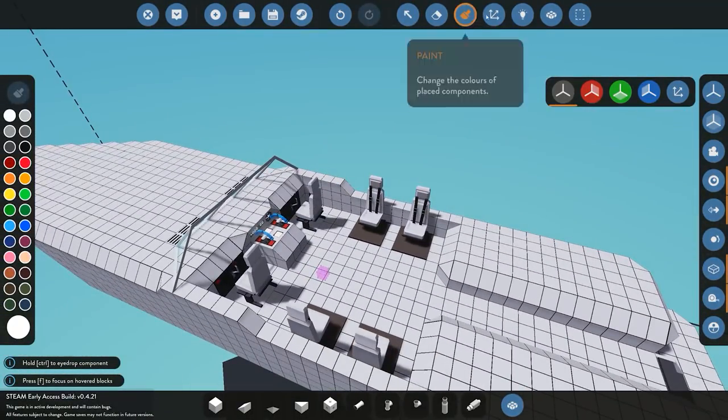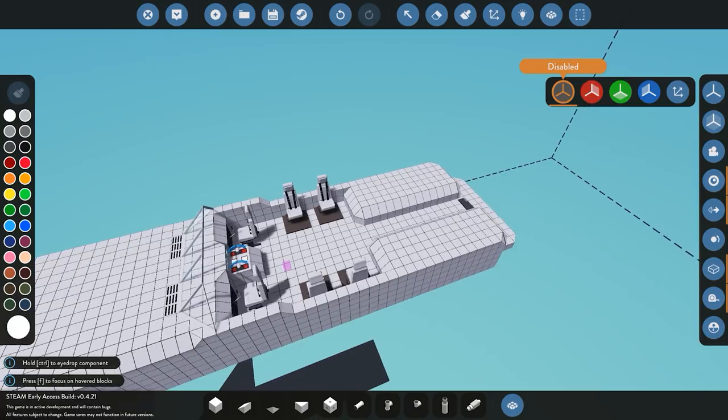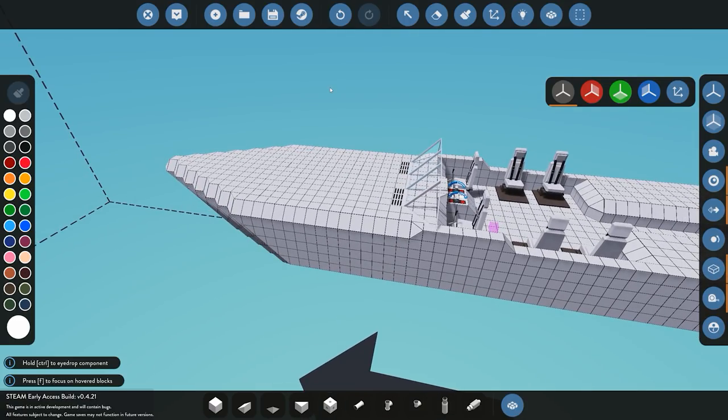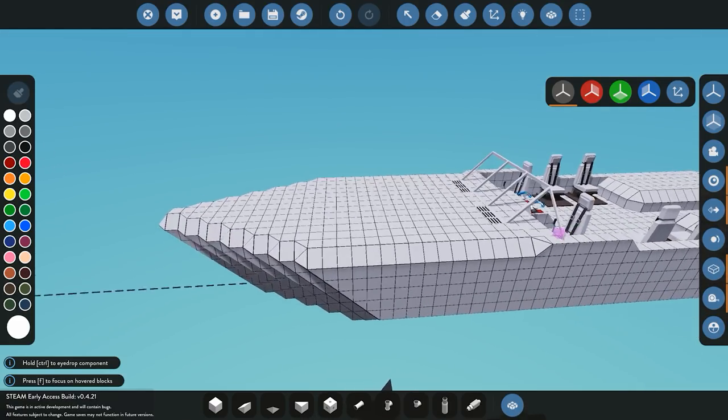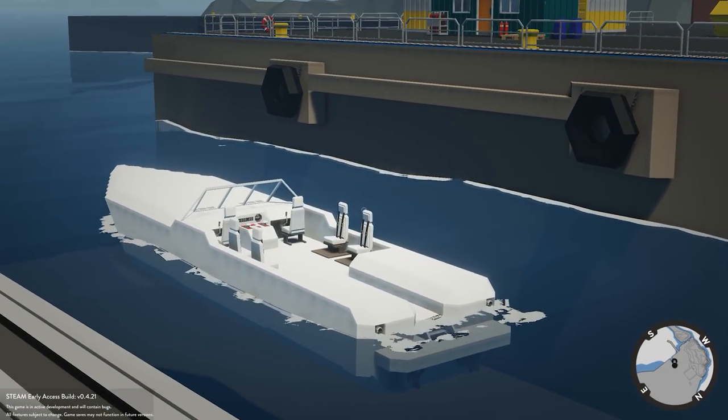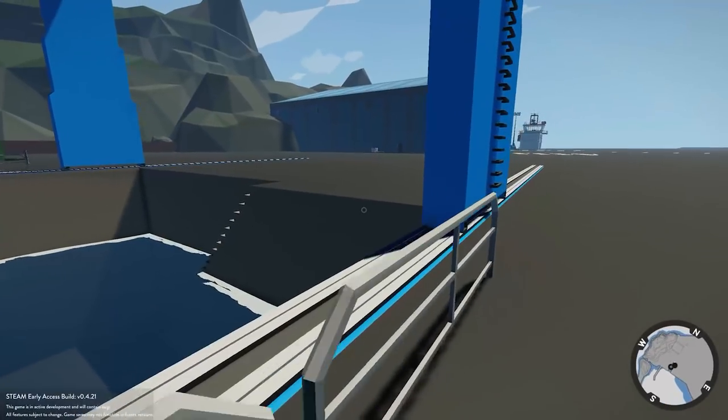Before we do any logic, painting, or further steps, we'll go ahead and spawn it in to see if it floats — that's probably the most important thing. As you can see here, it looks like it's floating pretty well. That actually looks great.